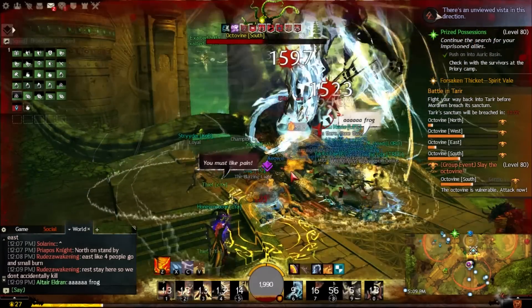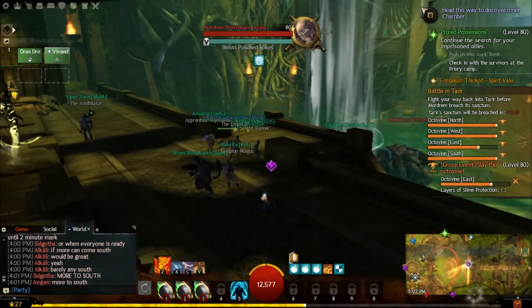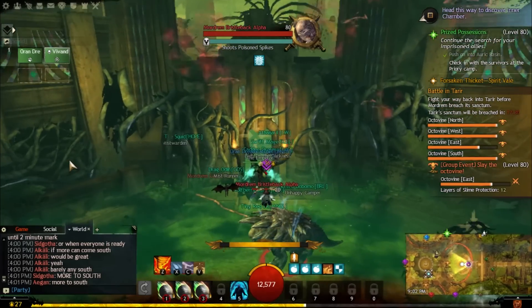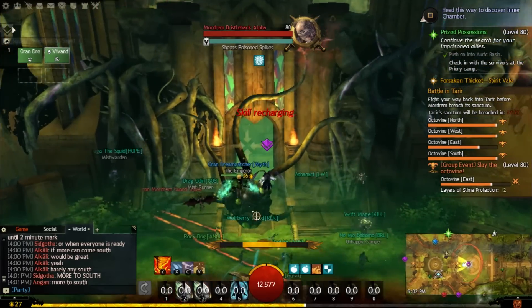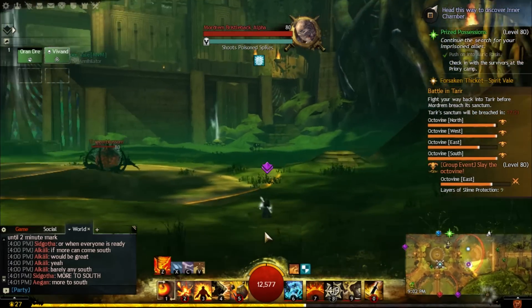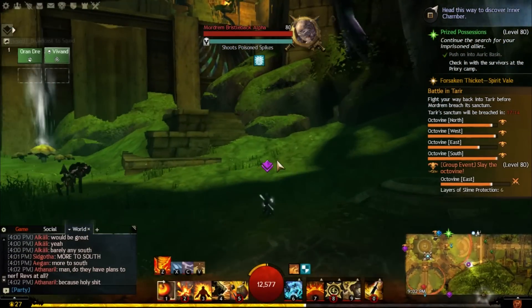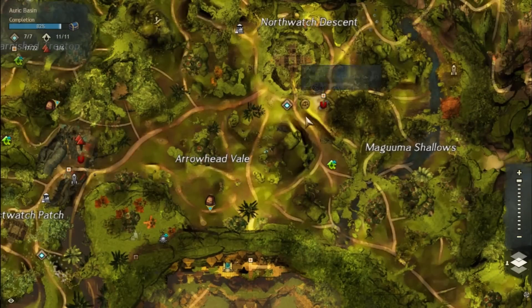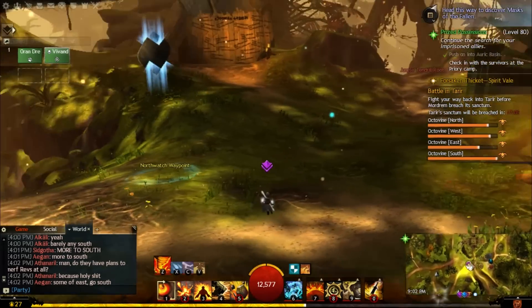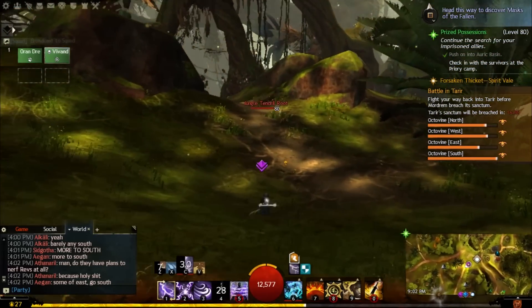East has a similar mechanic, but their method is to get seed-bombs from the top of a stairway, then glide down with an updraft and throw the bombs on top of the Octavine while gliding in the air — probably the easiest and most fun one, especially if you like gliding. South, which I already explained, happens to be one of the harder ones people tend to struggle with, and with good reason — not every class has the most pushes or knockbacks to CC the bomb along the path.